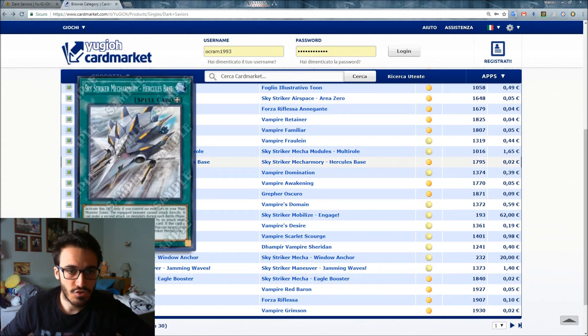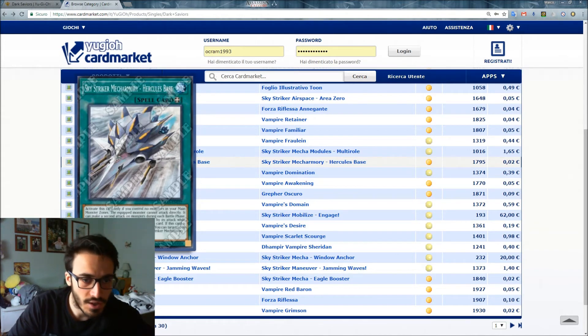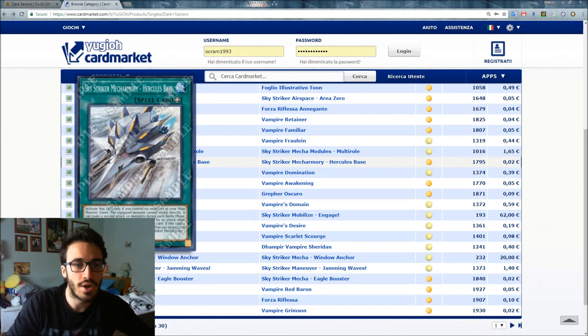Sky Striker Mecha - Hercules Base: activate as an equip spell only if you control no monsters in your Main Monster Zones. The equipped monster cannot attack directly, but can make a second attack on monsters each Battle Phase. If the equipped monster destroys a monster by battle while you have three or more spells in your graveyard, draw one card. If this card is sent from the field to the graveyard by a card effect, you can target up to three Sky Striker cards in your graveyard and shuffle them into the deck.